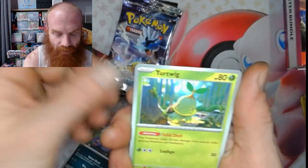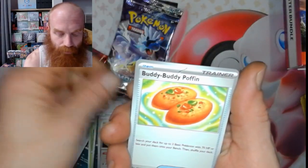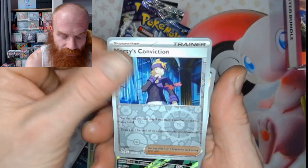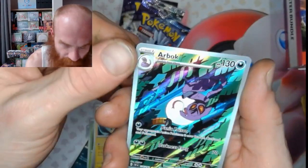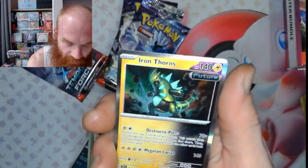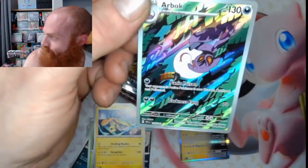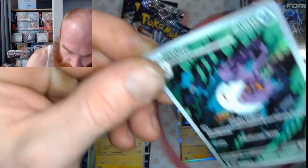Ekans, turtwig, piplup, iron treads, buddy buddy puffin. Oh my god - zero aura Morty's Conviction. Nice little illustration rare on the Arbok - that is a shiny one, it's a good one, we're going to save that. Iron Thorns, nice. The Arbok illustration rare from Temporal Forces.